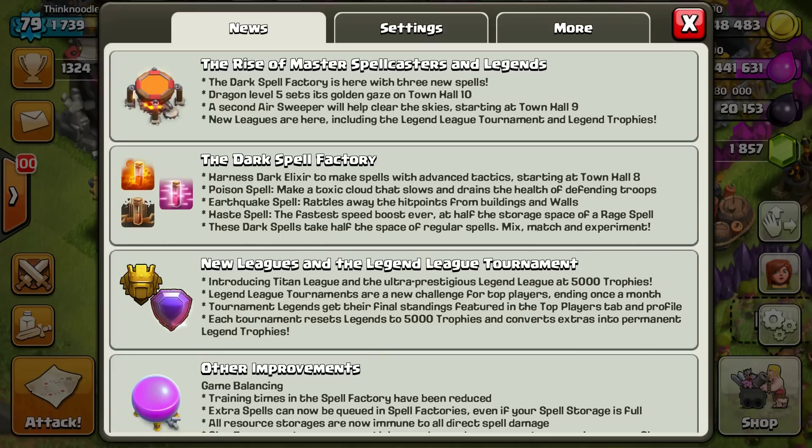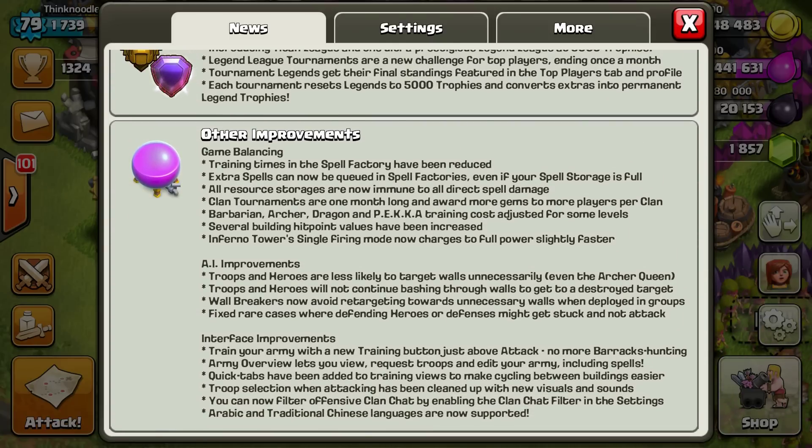There are new leagues - I'm not anywhere near those - but there are a bunch of new spells in the dark spell factory. I think I get all three right away when I build it. There's the poison spell which makes a toxic cloud that drains the health of defending troops, so if you have clan castle troops coming out you can take them down. There's the earthquake spell which rattles away hit points from buildings and walls, and the haste spell which speed-boosts troops - like rage but without increasing attack power. Dark elixir spells take half the space of regular spells.